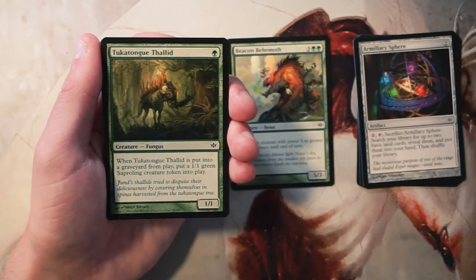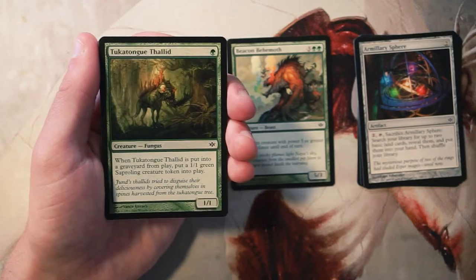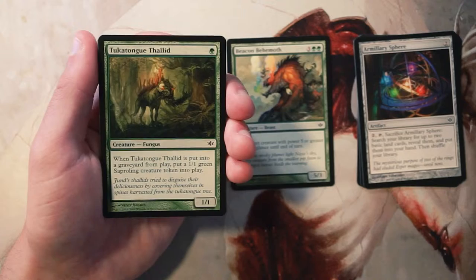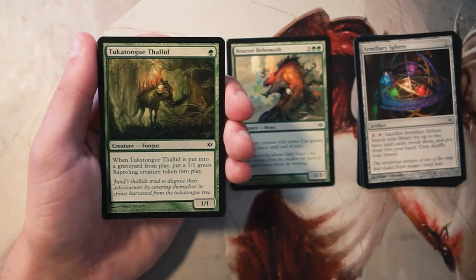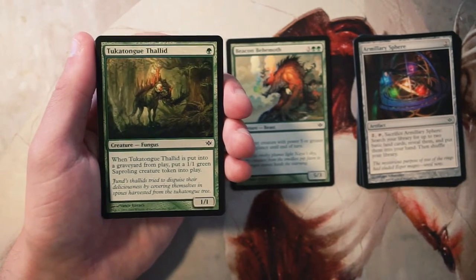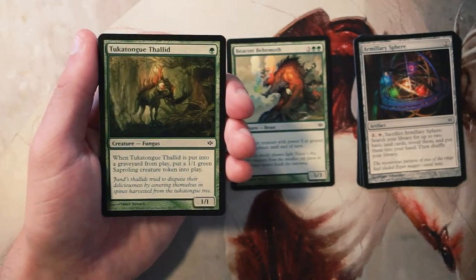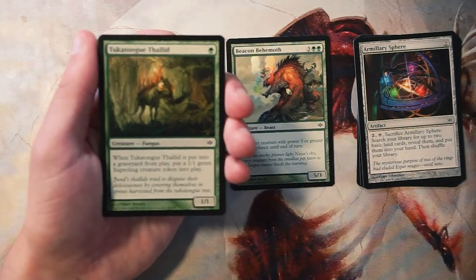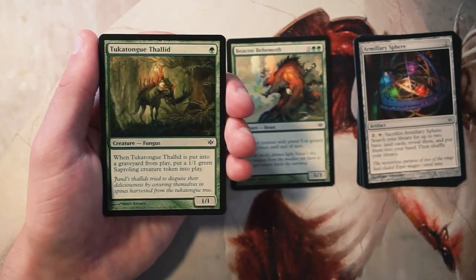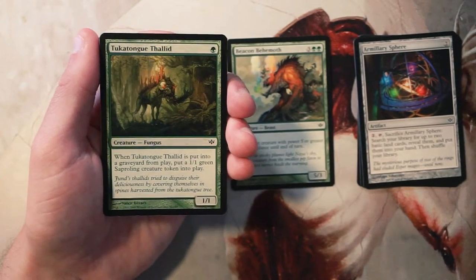Tukatongue Thallid is a 1/1 for one green. When it's put into a graveyard from play, you put a 1/1 green Saproling creature token into play. I actually really like this as a one-drop — it leaves something behind, making it a two-for-one, which is great early on. It's also a great chump blocker since it leaves something else behind. It's not going to impact the game too heavily, but as a one-drop green creature it's pretty solid. The Behemoth is definitely a better pick though.